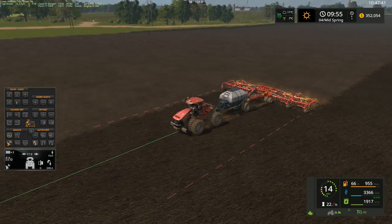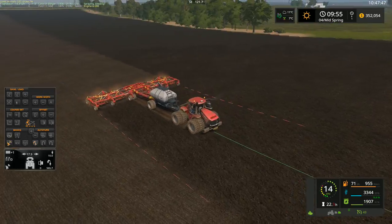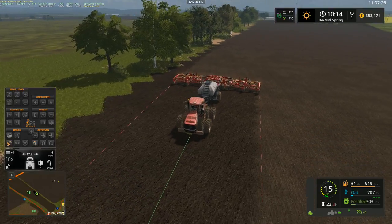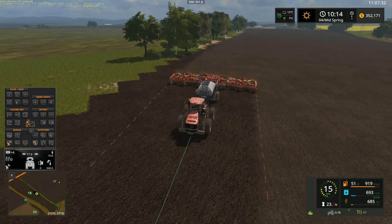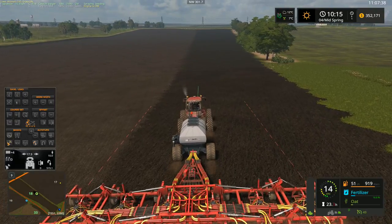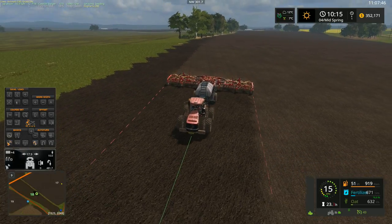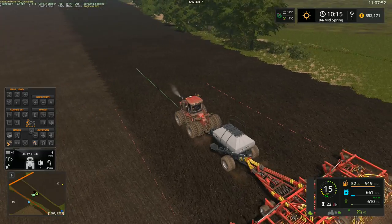We're almost done this field — just over halfway done. What I'm going to do is let this guy continue working and I'll be back when we're almost done. Just finishing up the last little bits here — as you can see, we are just barely going to make it, it looks like. We have about 7% seed left, and it may or may not be enough to do this last little strip here. I don't think it will, actually — so I have this little strip, then the headlands, and that'll be it. But that's pretty close indeed.